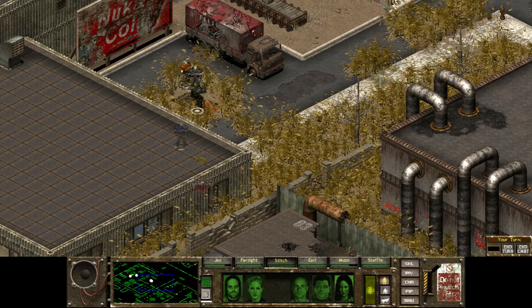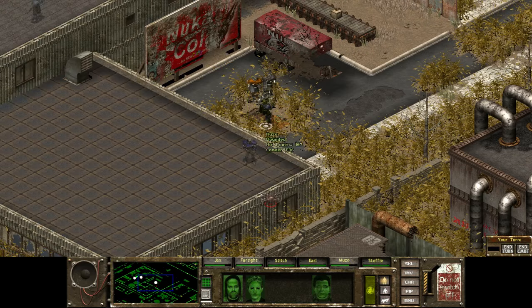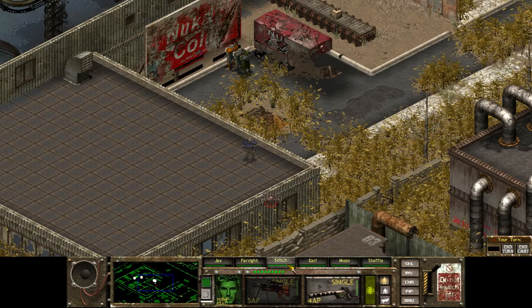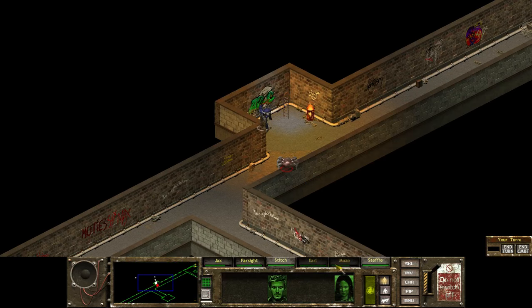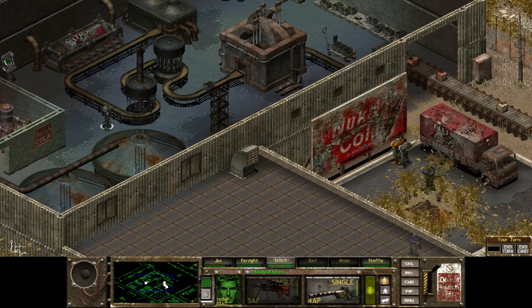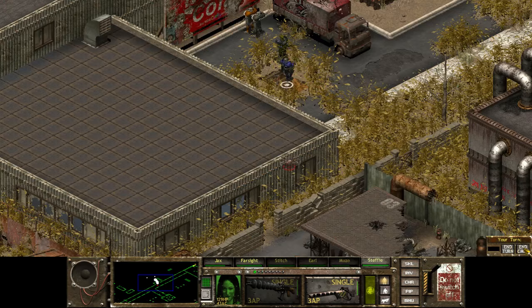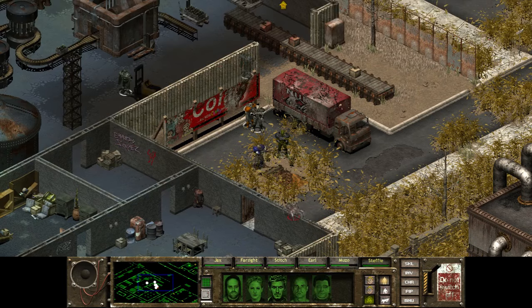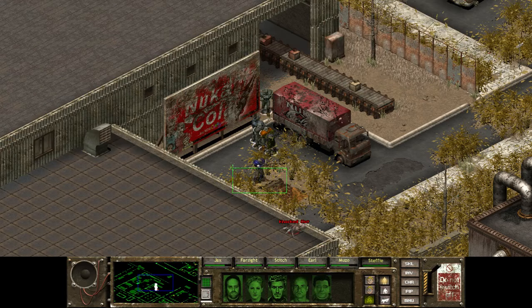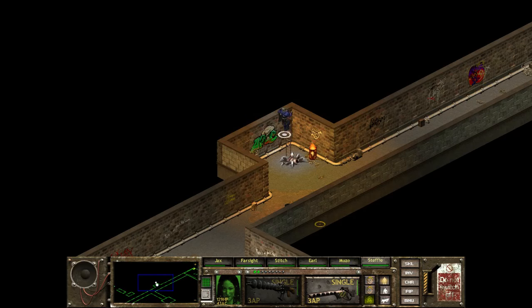Oh crap. Steffi, can you go back up? Let's have you guys go over there — you as well, Earl. And where are you, Stitch? Why are you back there? Didn't I order you? He is refusing to move. Steffi, go back up please. Okay, we're safe. Just move over there — can you please not get bugged? Kill that guy then. Now let me worry about your companions. We're a brotherhood — yeah, we're brothers, that's the one.